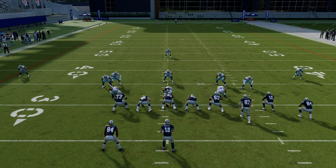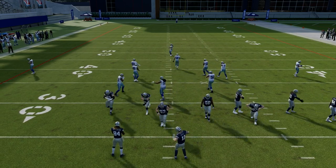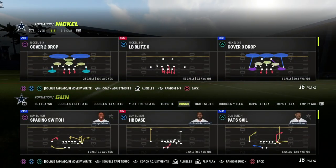Today we're going to be in the New England Patriots playbook. I'm going to be taking a look at the U-Trips formation because I think U-Trips is one of the best offenses in the game.